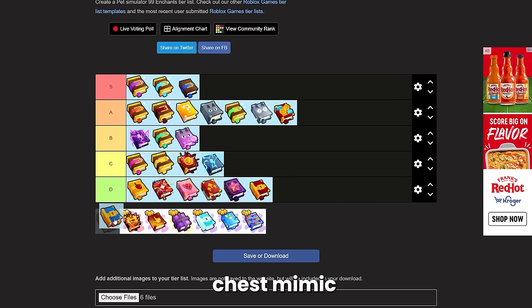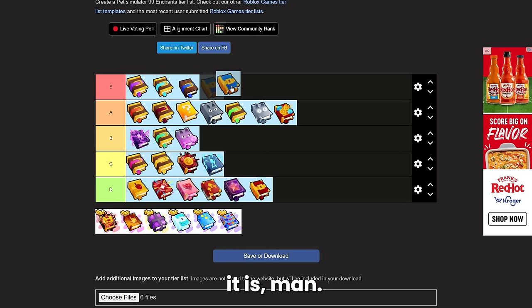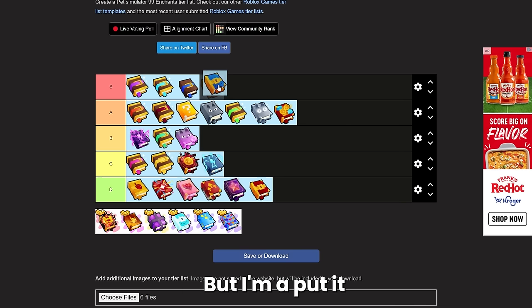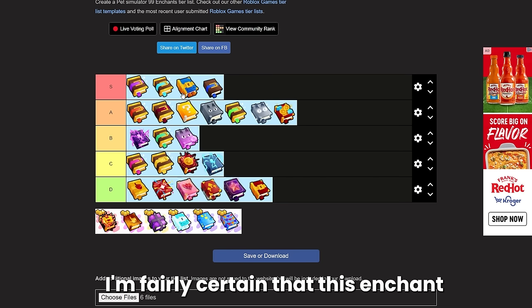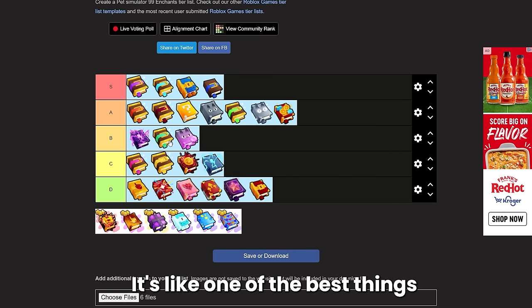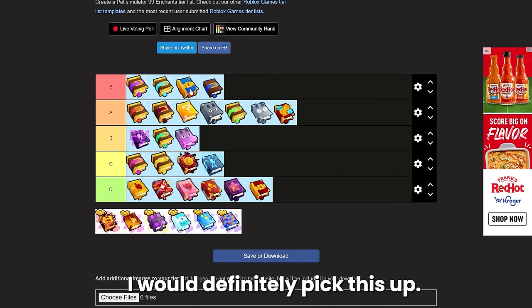Next we have chest mimic. I know I want to place it lower just because of how expensive it is — around 16 million diamonds — but I'm going to put it at the lowest S tier, actually above magnet. It is so good for drops; I'm fairly certain this enchant has been buffed since update 5 because it spawns so many chests, and this is just so good for drops. If you can afford that roughly 15 million diamond price tag I would definitely pick this up.